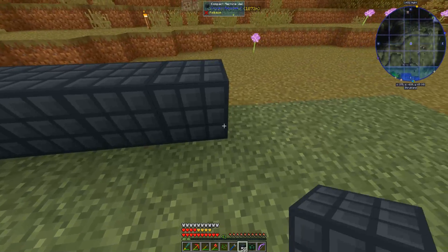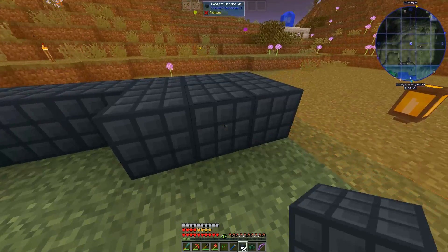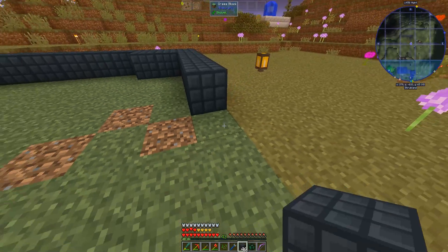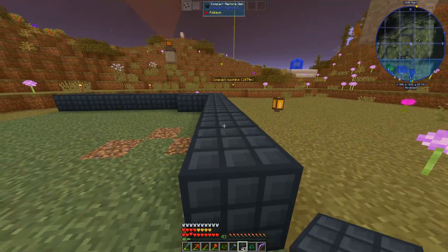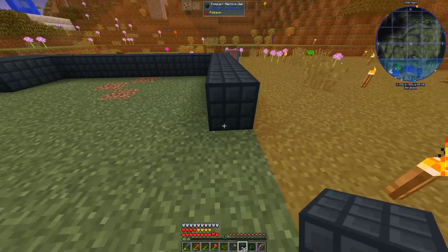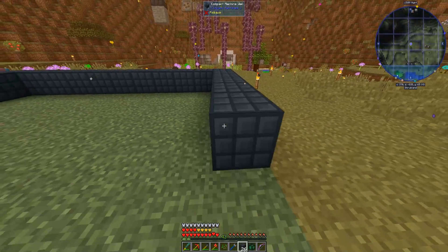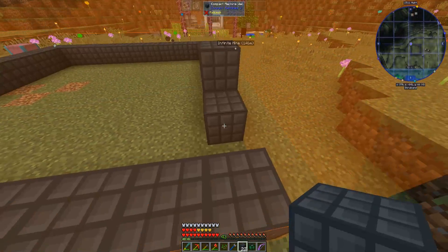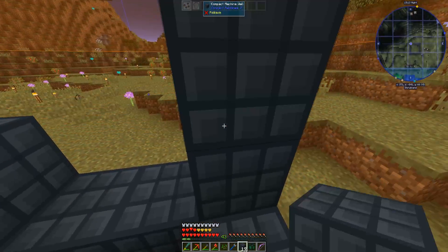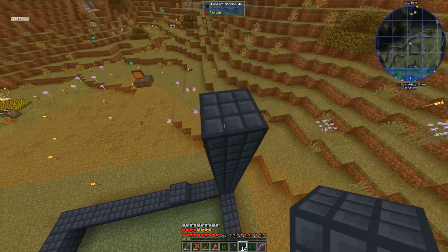So we do an eleven by eleven with a hollow inside, toss in an ender pearl, and that will get us a large compact machine. While it may be large on the inside, it only takes up one block of space when it's completely done.